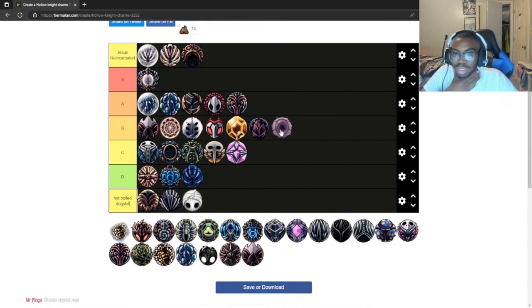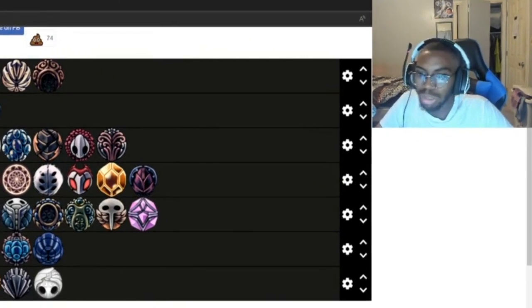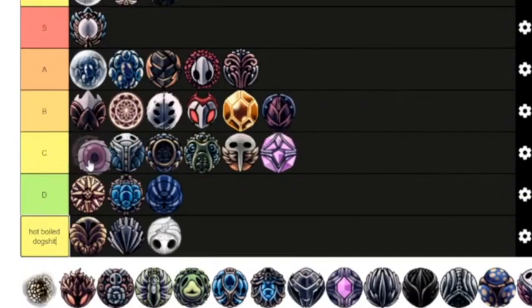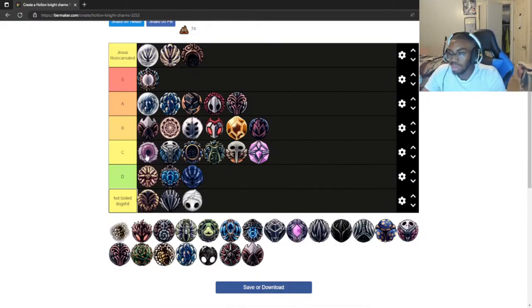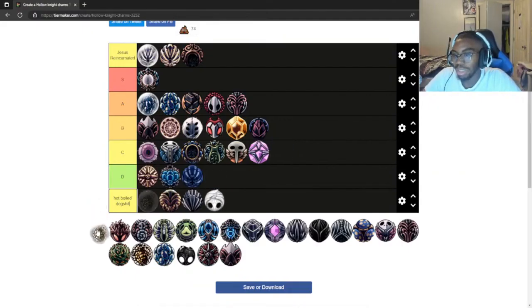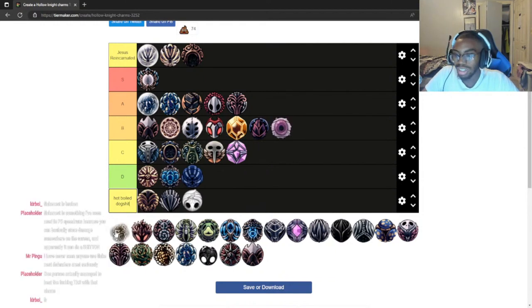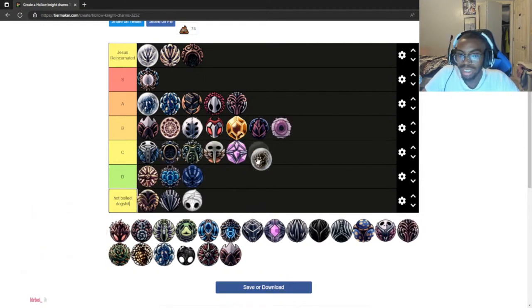Defender's Crest is good combined with Flukenest — that combo does a ton of damage. However, I never use Flukenest because I prefer spells that go through walls. I have to put it in C tier. I know there are a lot of builds and strategies for Flukenest, but I don't know any of them and I'm not going to look them up. With build potential in mind, I'll put it in the same tier as Defender's Crest.